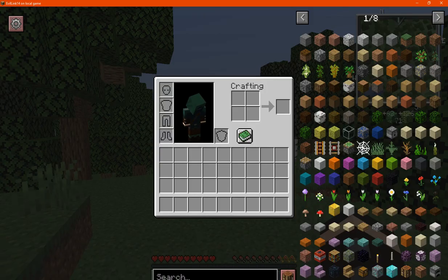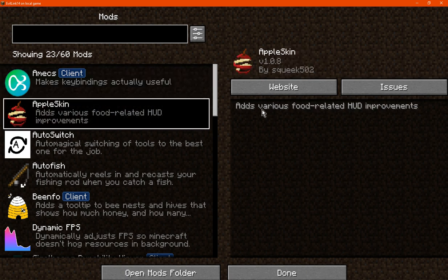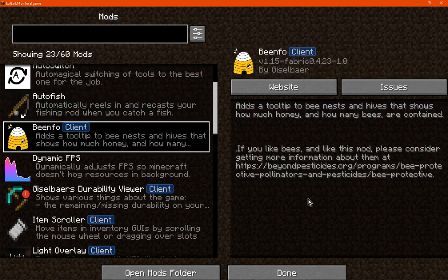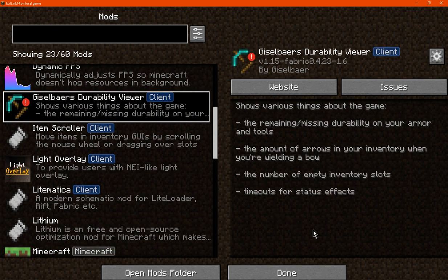Onto the pack — as you can see from the mod menu, you've got certain libraries, AppleSkin for additional benefits to the hunger bar, AutoSwitch for auto-switching tools, automatic fishing with configurable options, information inside bee nests and hives such as how many bees, the names of the bees, and honey inside, and Dynamic FPS for performance.